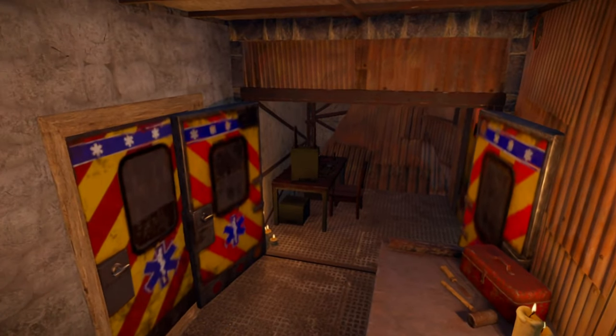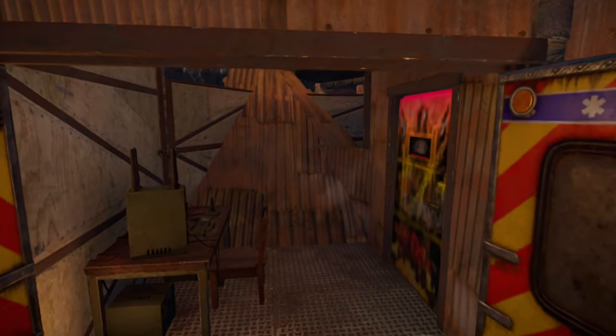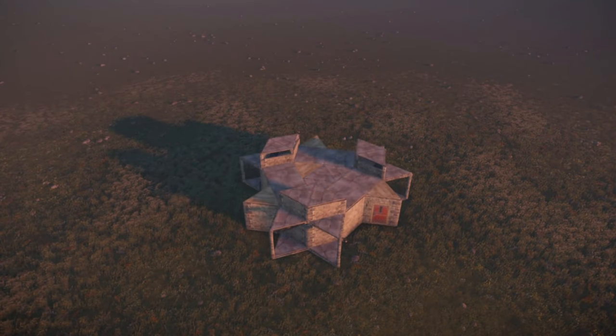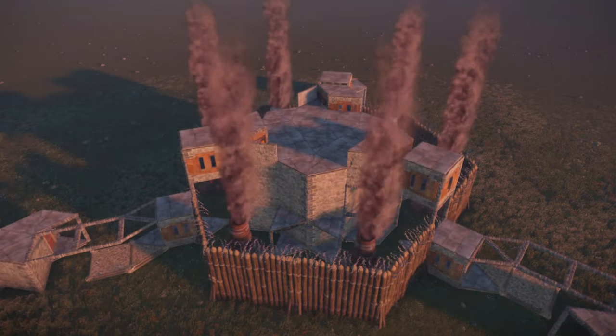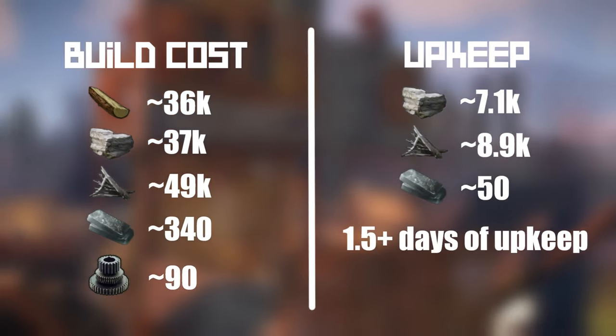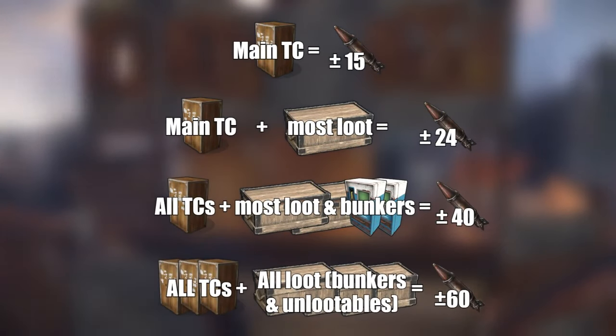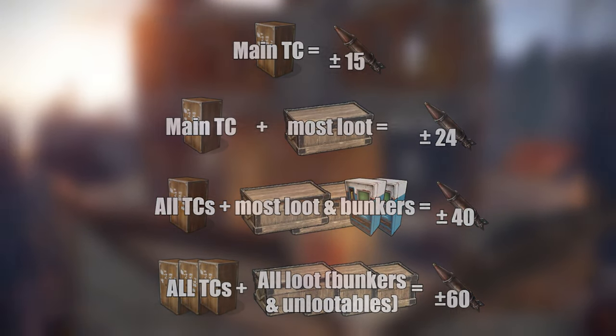Quality of life wise, the base has tons of room for storage and deployables, yet remains very easy to traverse. It's also very cheap and quick to set up, yet defendable throughout each upgrade stage. This is the total build cost, and combined upkeep is on par with other bases that use the same footprint. Unlike those, this base has a much higher theoretical raid cost thanks to its revolutionary design.